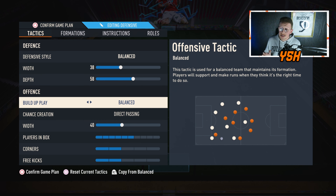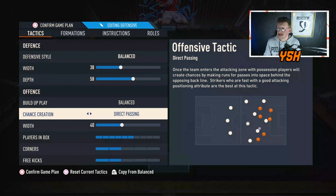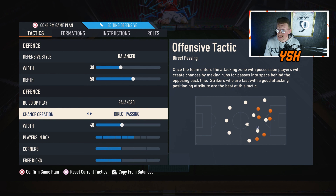For build-up play, I'm going with balance — fast build-up doesn't work with this formation. For chance creating, I'm going with direct passing, which is the way to go on FIFA 23 using any formation. Unless you are losing, you can go with forward runs with long ball — that can be a really good combo. But to start a match, always start with direct passing.